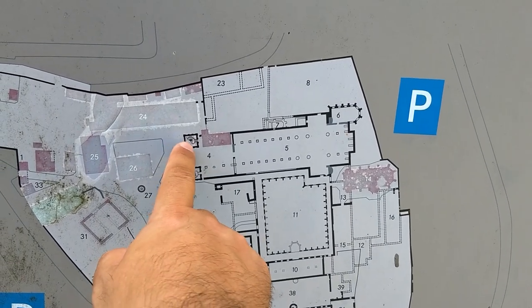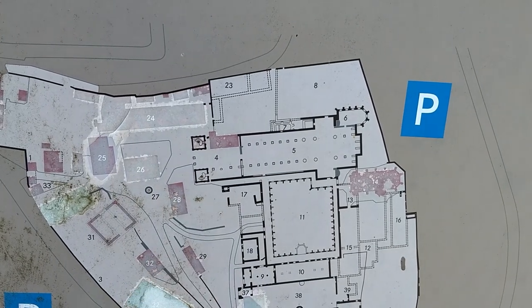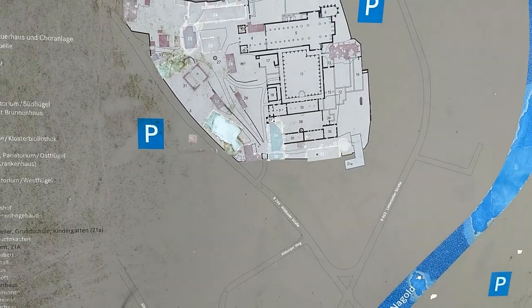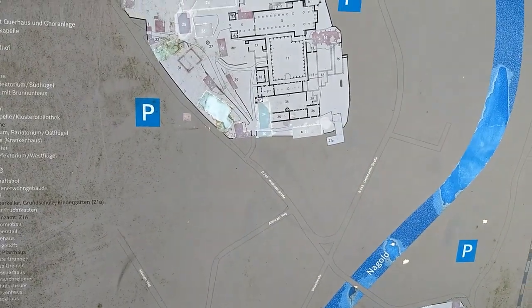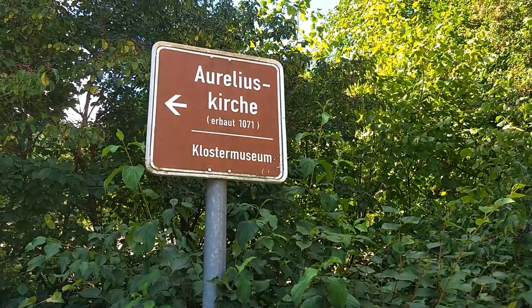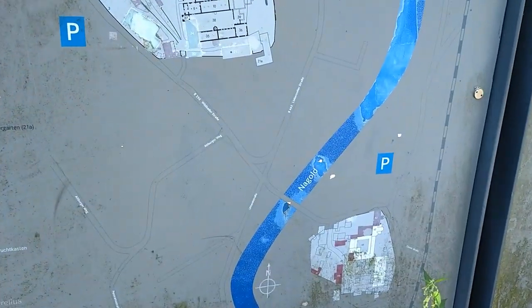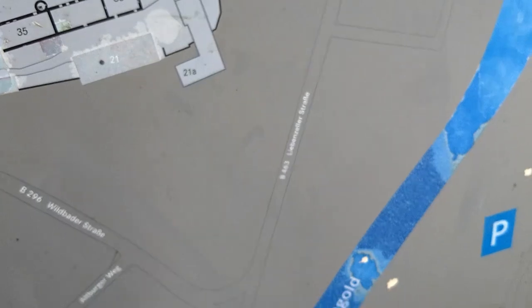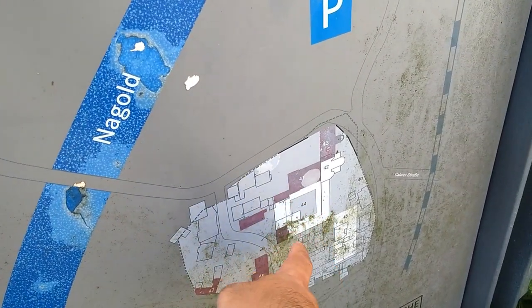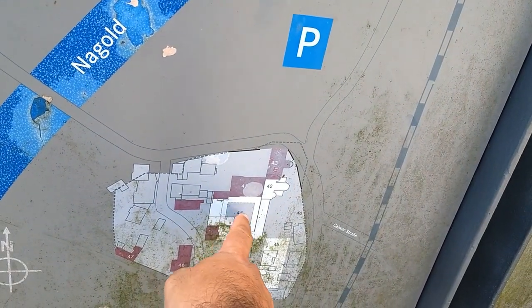And here, this is the one tower — the old tower. And there was actually a second one, but I will also show it to you again. I'm not creating this video only about the St. Peter and Paul monastery, because I'm also later going to the Aurelius church, which is just down the way over the Nagold. And here, this area — 44 is the cross-code.